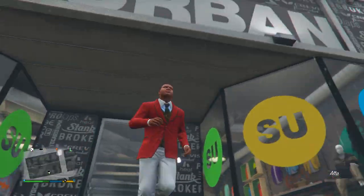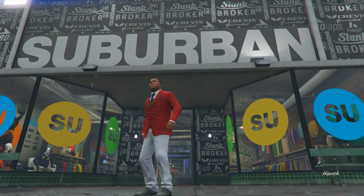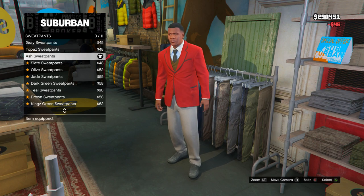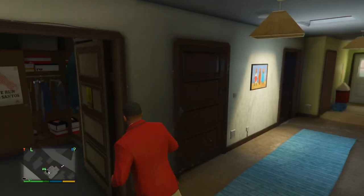Now head to another clothing store — I'll show you exactly which one when I get there. The next clothing store is this exact one here on the map. Go ahead and enter it. Once inside, go to the sweatpants section and purchase number three — it's called the ash sweatpants.